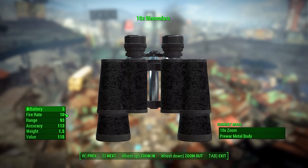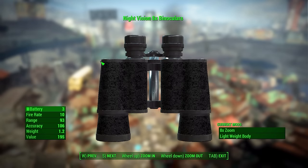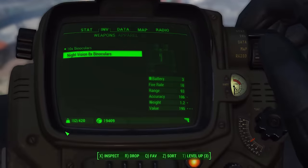The fire rate is basically how long it takes to turn the night vision on or off. Range and accuracy at first confused me, but the higher the accuracy, the less sway you get when looking through the binoculars, which is a good thing. The weight is 1.5 and the value is 115. The night vision 8x pair from the mayor's office is pretty similar but slightly less accurate — because it's 8x rather than 10x, the lower zoom means lower accuracy — and it has a lightweight body installed, bringing the weight down to 1.2.